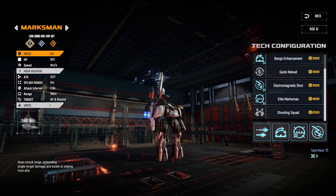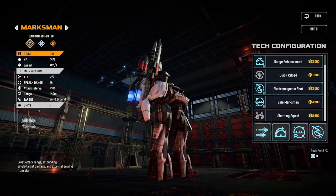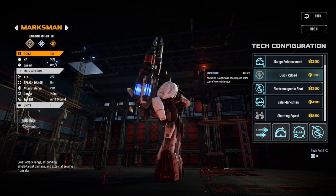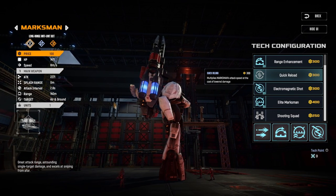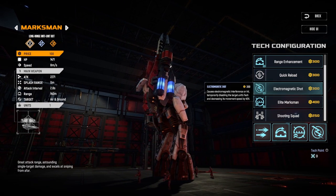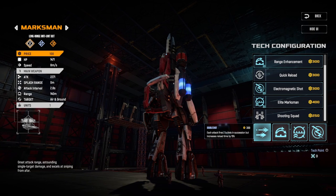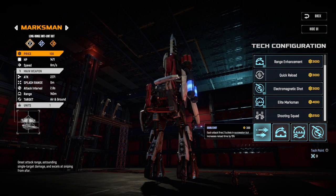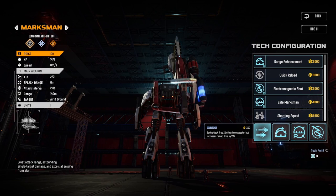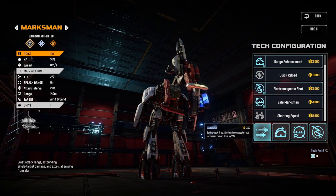Moving on to the Marksman — I have a pretty standard loadout. The debatable ability is double shot versus shooting squad. Great reload doesn't make sense since the Marksman is here for big damage, not clearing many small units. Double shot doubles down on that at the cost of reload time — it's more of a last-resort option if you don't quite have enough damage against enemy giant units that are maybe a bit too high level.